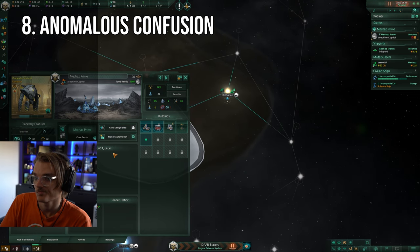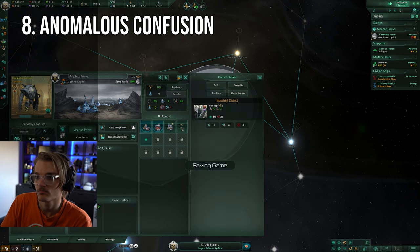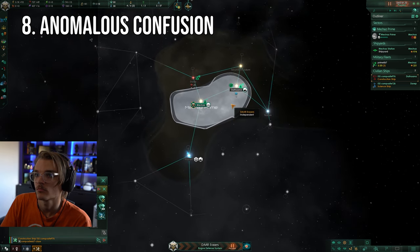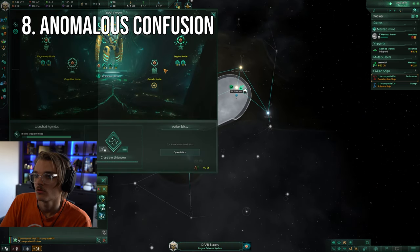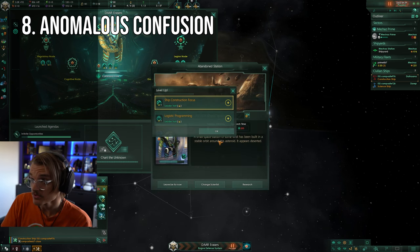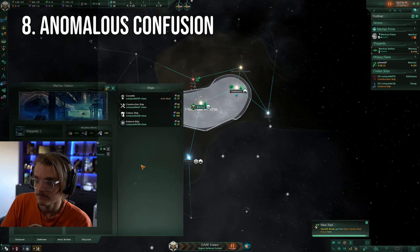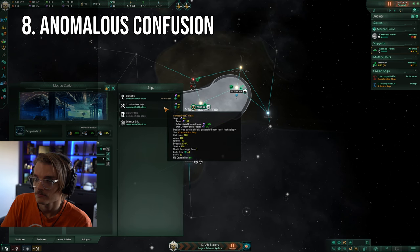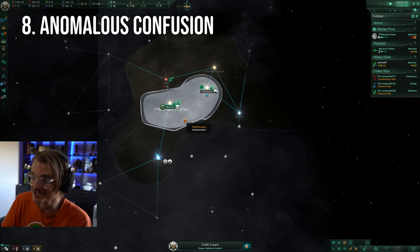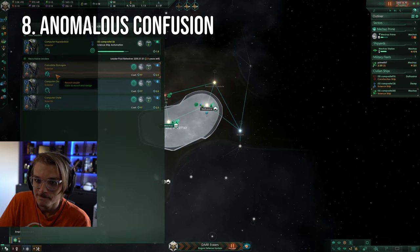Coming in eighth place, we have Misunderstanding Anomalies. When I played my first few games, I was pretty confused by the constant anomaly pop-ups and just clicked research without really knowing what it meant. While researching anomalies is a really great and powerful thing, doing it as soon as you find them is hardly ever the right choice, since it'll lock your science ships in place until they're done and any bonuses you get from the anomaly in that system won't be within your borders, running the risk of being taken by another empire. When exploring, leave every single anomaly you find for later. Once you've expanded into the system, you can bring someone in to investigate. Any bonuses you get will already be within your borders and you won't be compromising your exploration efforts in the process.